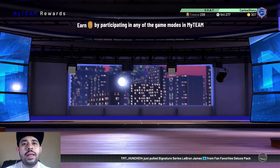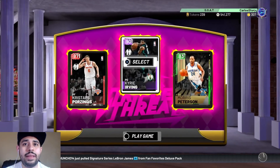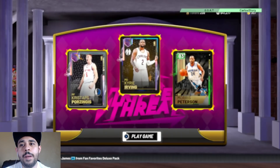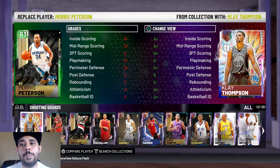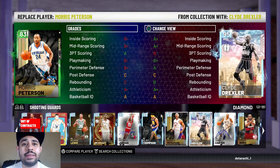We're definitely going to pick him up to add him into the squad. I was going to badge him out but just to save some time we'll play as-is. So the final squad: Kyrie Irving, Porzingis, and now Mo Pete - I can already tell this card is going to be nasty.